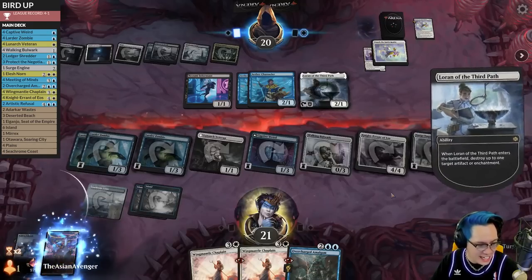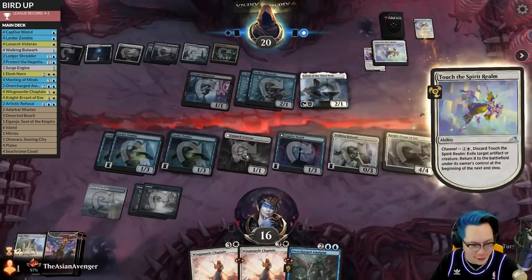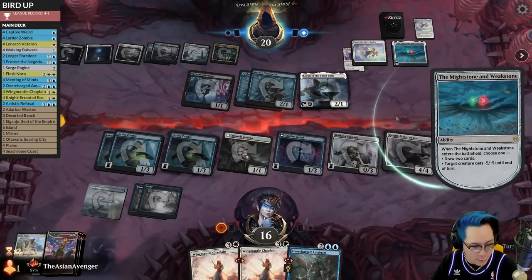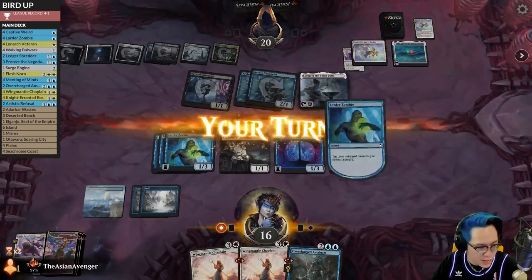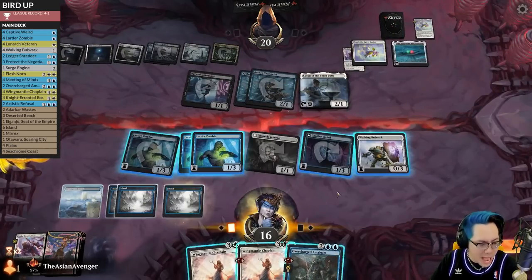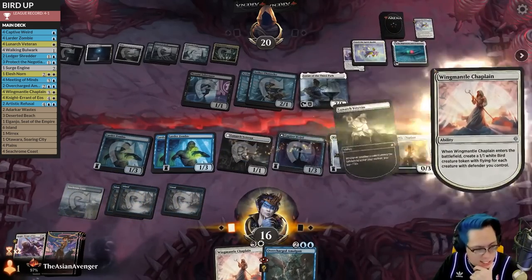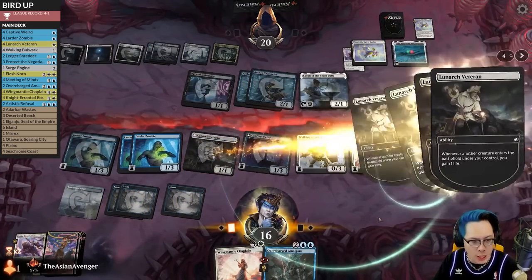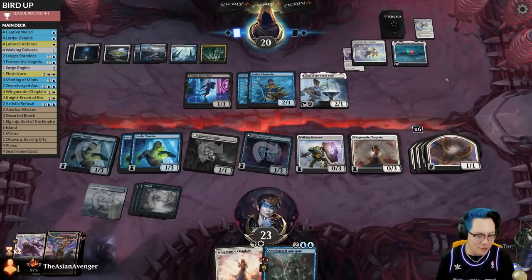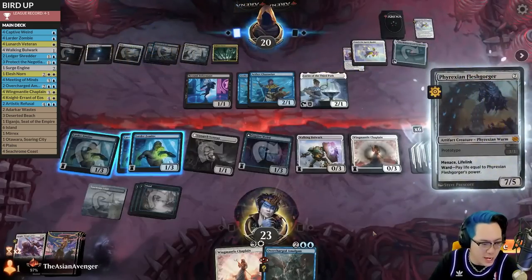Uh-oh — there goes Surge, not sweet baby Surge. We wanted Surge to live. I need a land — can I please get a land? Luckily we've gained so much life that these pecks don't matter. I think I'm gonna lose my Knight Errant again. Now that I've actually used my Knight Errant, I do want to surveil on upkeep. All right, surveil again. I'm gaming. So is there a mass blink effect in this game? There's no way this opponent doesn't play Elish Norn — that's the biggest concern. Pass the turn. Let me live. If they play Elish Norn with Overcharged Amalgam, it's big trouble. Oh, it's the Phyrexian Foreskin — we're okay.